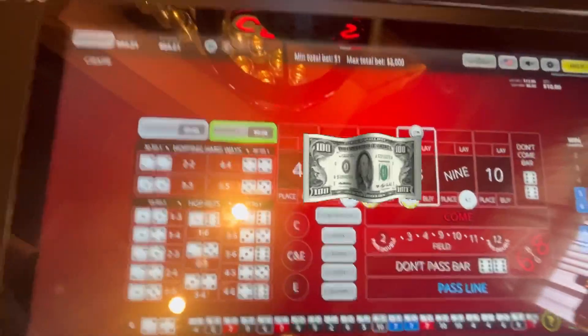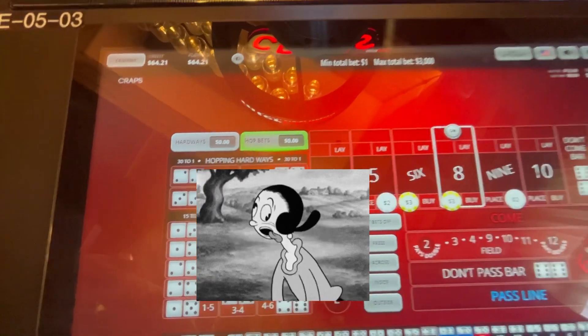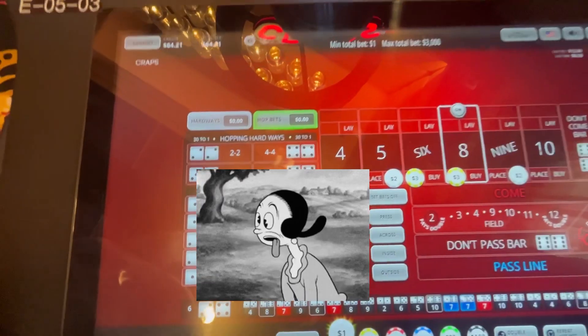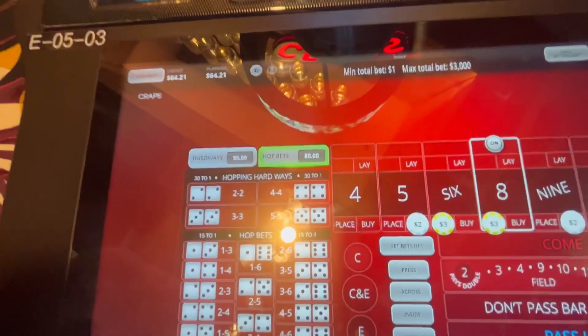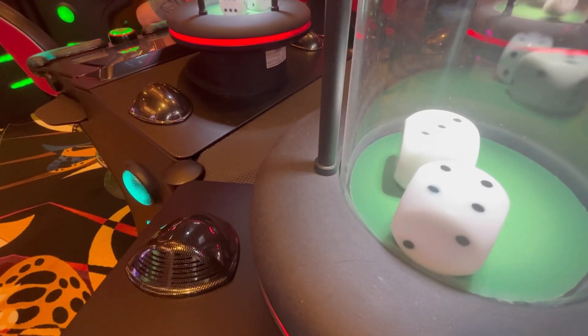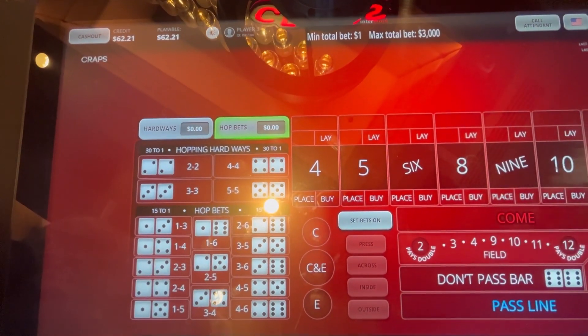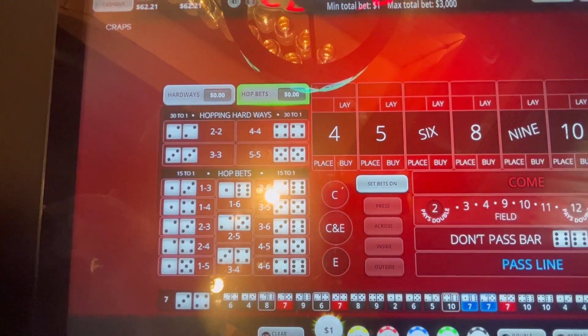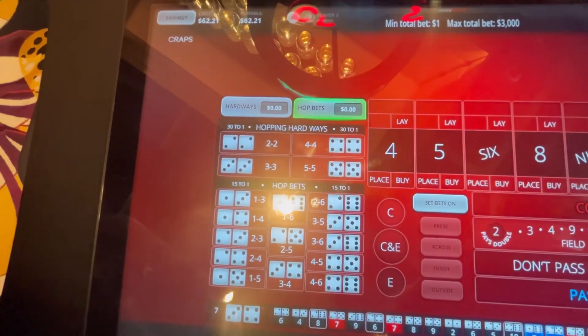Six, easy six — we'll go ahead and collect that money and keep it right on the roll. Let's see what happens next. Seven out — that didn't help us too much at all.